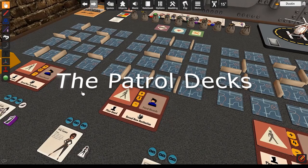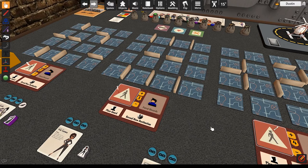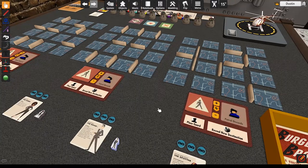Separate and shuffle 48 patrol cards into 3 piles of 16 cards each, based on their indicated floor. Place one pile near each floor. These are the patrol decks. Put a guard piece and a red guard die next to each patrol deck. The guards start with the following numbers showing on their dice: two on the first floor, three on the second floor, and four on the third floor.